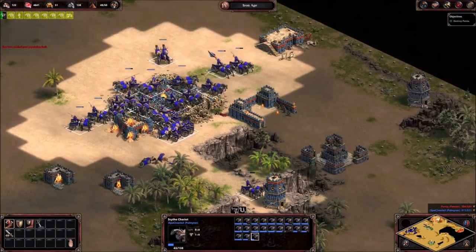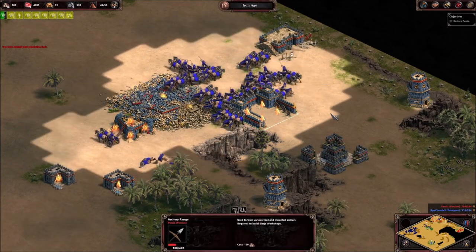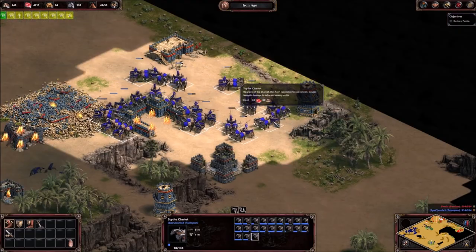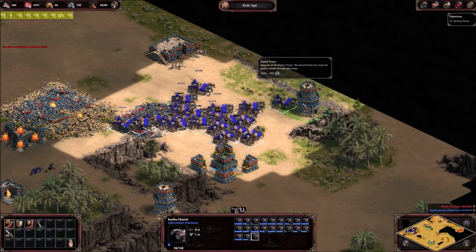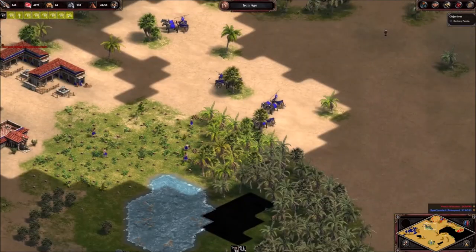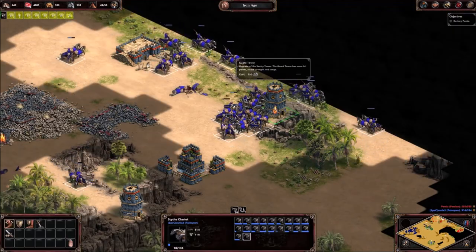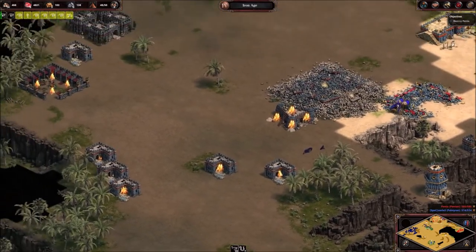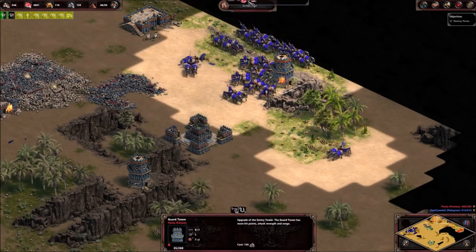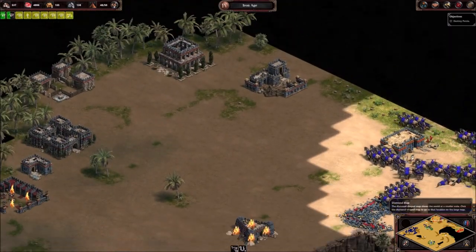Let's see — let's get two catapults out, because I think I will need one eventually. The important part right now is we grab map control. Let's form a catapult handle. Persia is in my opinion destroyed. Oh my god, I don't see them coming back from this. Take this down.